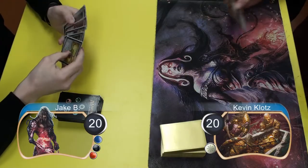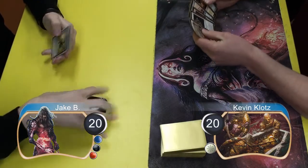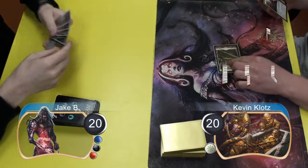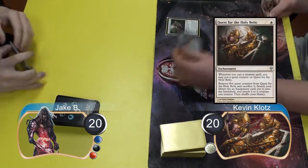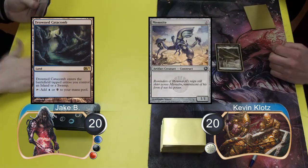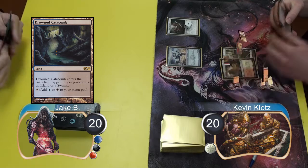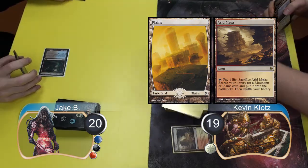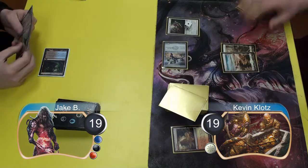Hello everybody, this is Kevin from Klotz Productions and this is Game 1 of the quarterfinals at Mirrodin Besieged Game Day. I started the game off with a Quest for the Holy Relic and brought it up to one counter with a Memnite. Jake put a Drowned Catacombs into play tapped, then I played and cracked an Arid Mesa to search for a Plains and go down to 19, then I attacked with my Memnite taking Jake to 19.